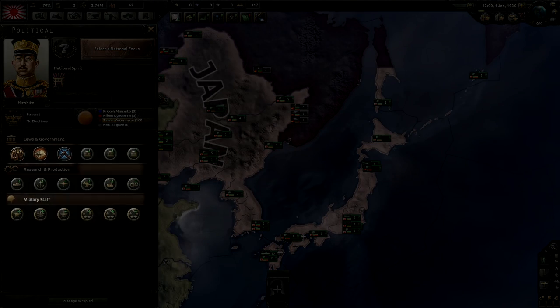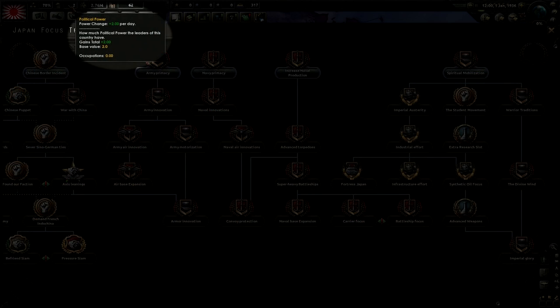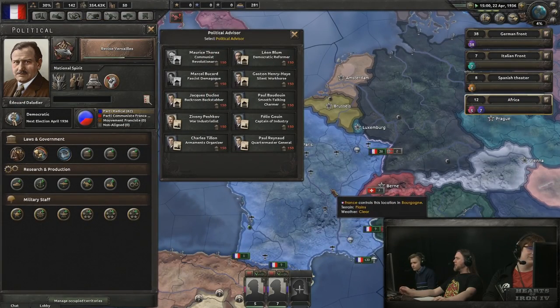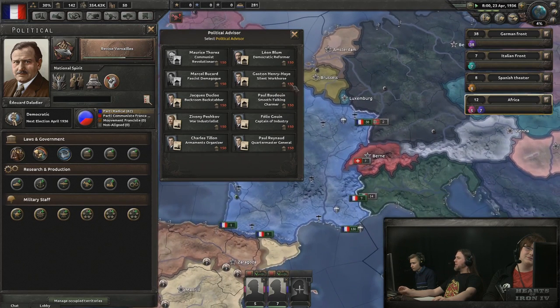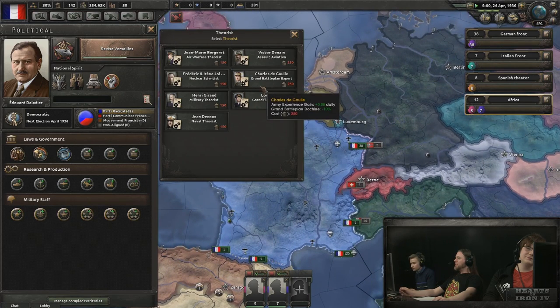Laws and staff. As we learned in the political power video, each of these 18 choices costs political power to select. The cost is usually between 150 and 300. And since you only generate one political power per day when you're completing a national focus, you'll realistically enact one of these options about once or twice a year.